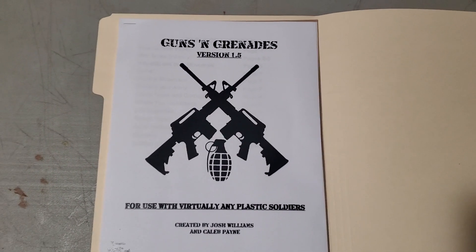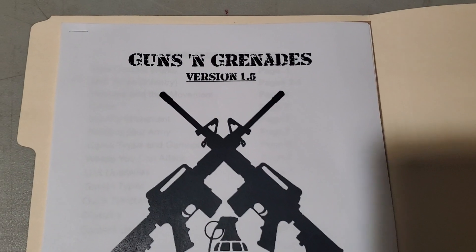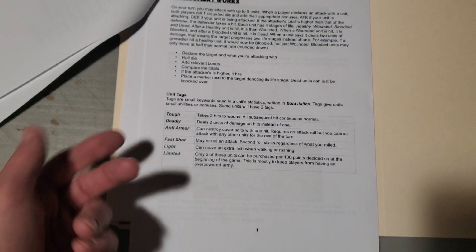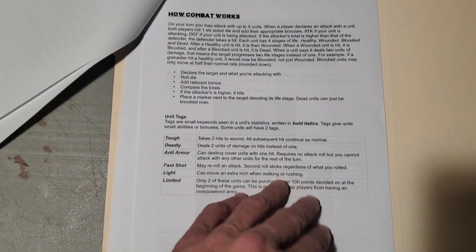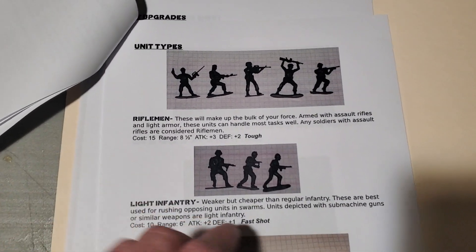Hey, I want to take a look at this rule set for plastic toy soldiers called Guns and Grenades. This is version 1.5, downloaded from the internet. It has a nice table of contents, talks about using toy soldiers to fight war games with. It gives you a sequence of play, some unit tags, so different units will have keywords that give them abilities or special bonuses. Then it goes over the different unit types with examples.